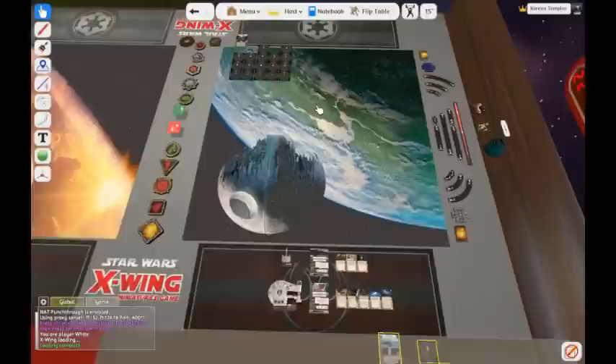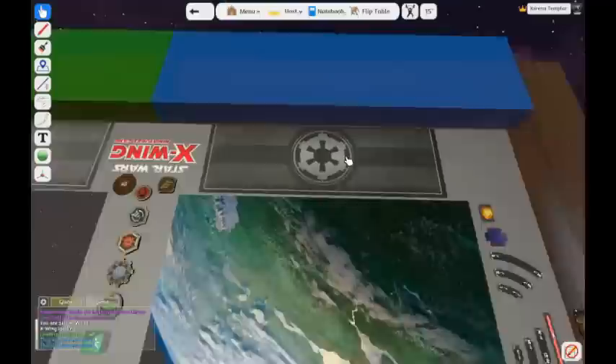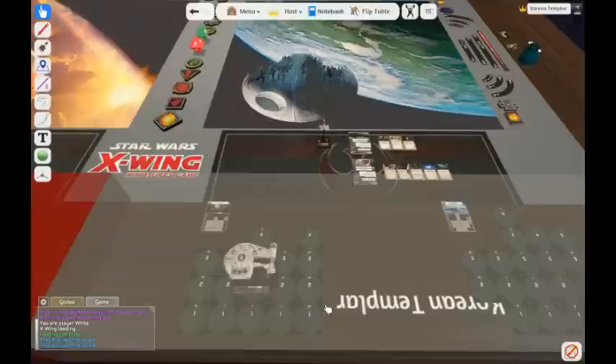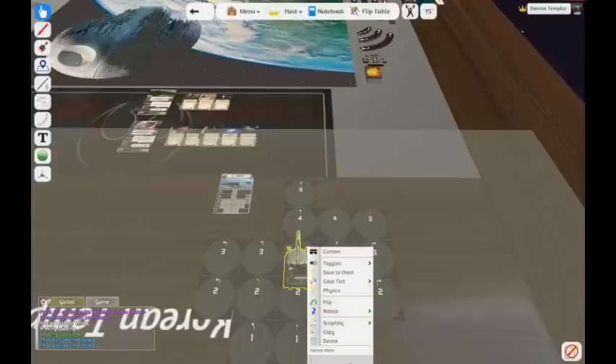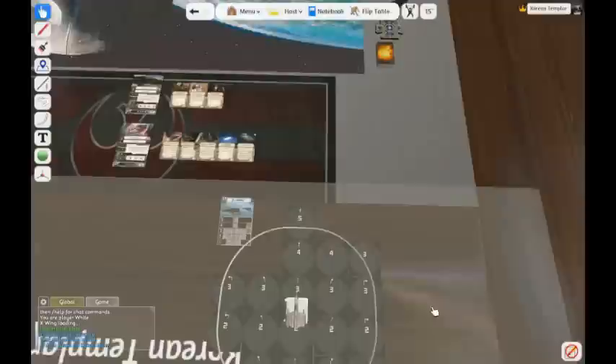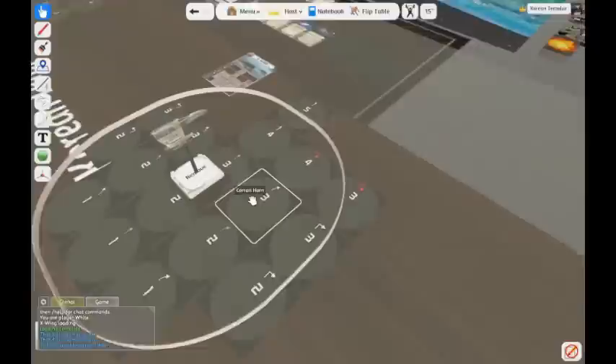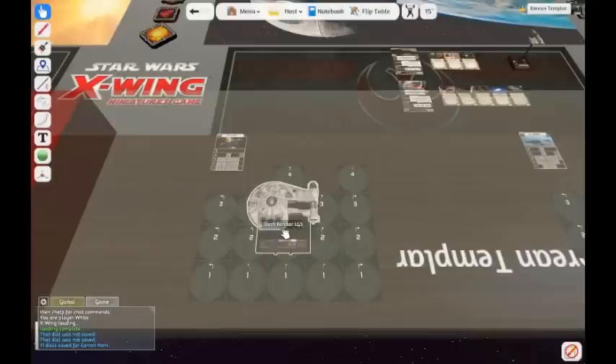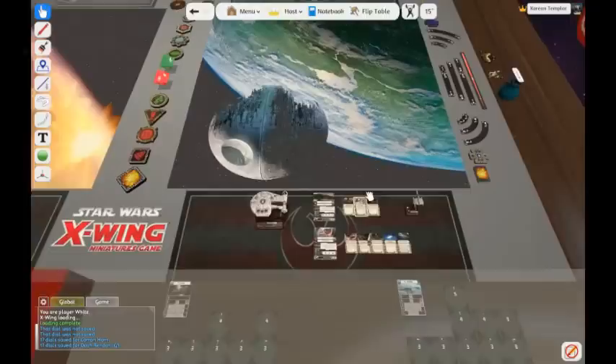I have the dials and I'm going to put them in my hidden zone. In this zone the other players cannot see what I'm doing. Next I will store the dials for my ships. You can store dials by typing 'store dial' and you'll get a little marker showing how many dials were saved. Then you can remove that marker. Or if you're comfortable, you can just place it in the middle, eyeball it, and use the shortcut SD.